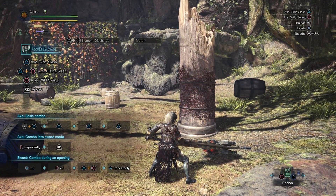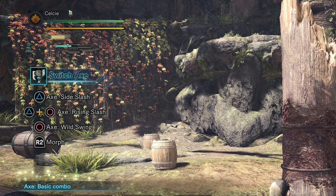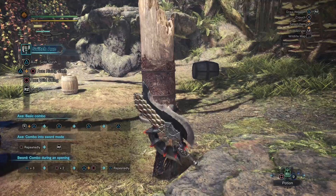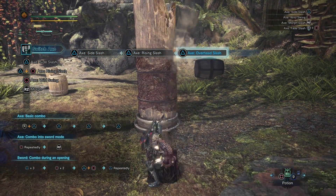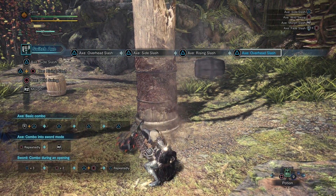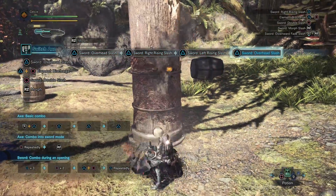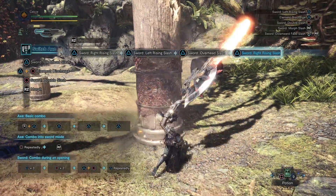Once you've done enough attacks, you'll go right back into axe mode. Do you see the little gauge in the upper left-hand corner? It starts filling itself back up, indicating that you can go into sword mode again. As you are out of combat this will refill itself. Even if the weapon is sheathed, it also refills while you are attacking, so you can do many attacks in axe form while you refill that gauge. Essentially, when the gauge is up, you want to go into sword mode and deal damage there, though there are some circumstances where using the axe is a better option.